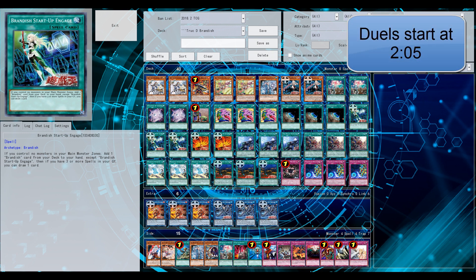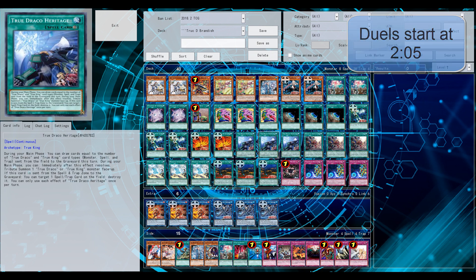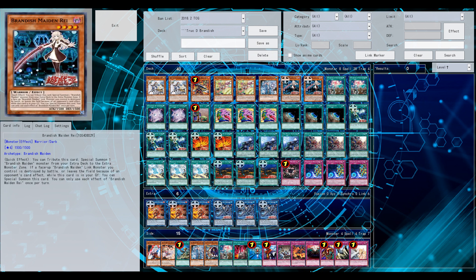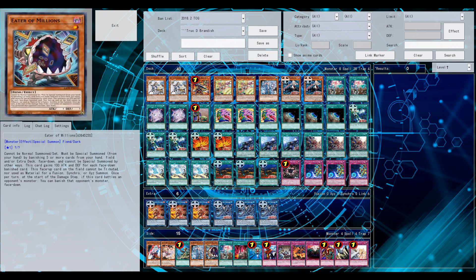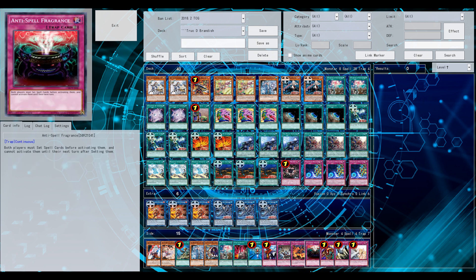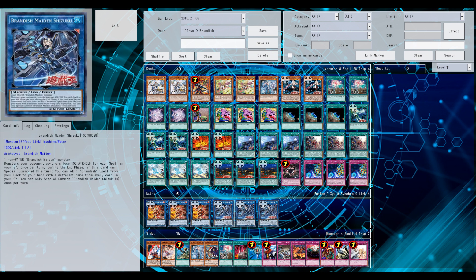Welcome back for another Yu-Gi-Oh Pro Duel video. A new archetype was revealed yesterday called Brandish. As soon as I read the two link monsters revealed and the one level four, I was like, this feels a lot like Zodiacs - not in terms of power level, but the one-card exceed. With the Brandish archetype it's like a one card link thanks to Ray, and then get some searches like the water attribute lets you search during the end phase, like a ROTA-ish card.